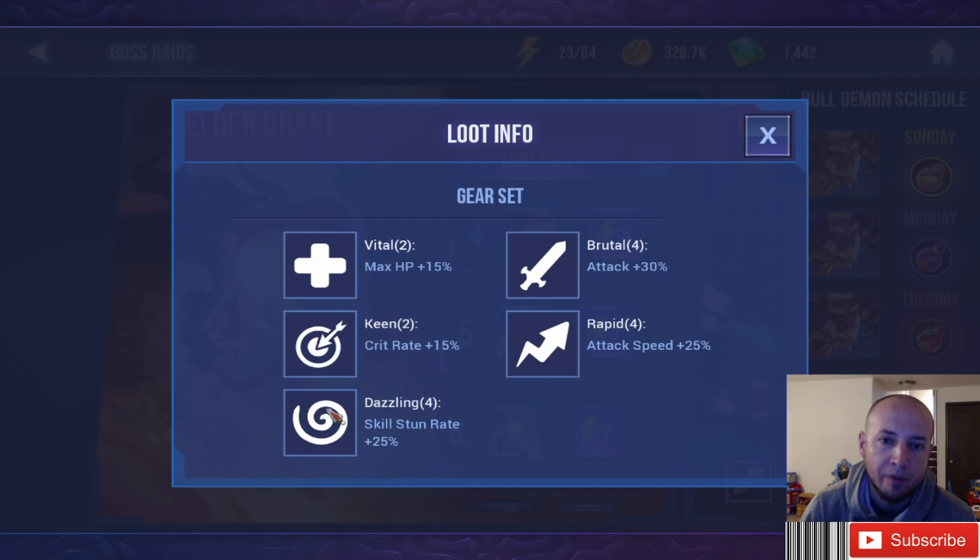Let's start with Dazzling. The Dazzling set is pretty broken right now. When the patch comes out — whenever they are done testing the hundred additions they're adding to the game — anyone that has a strip or is a support-type healer with low cooldowns would benefit from Dazzling. It's just one extra utility you can bring to your team.